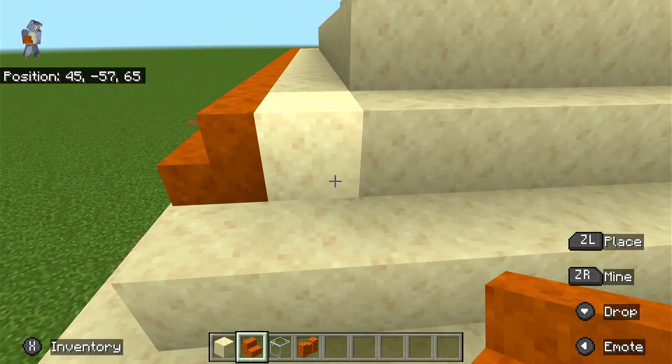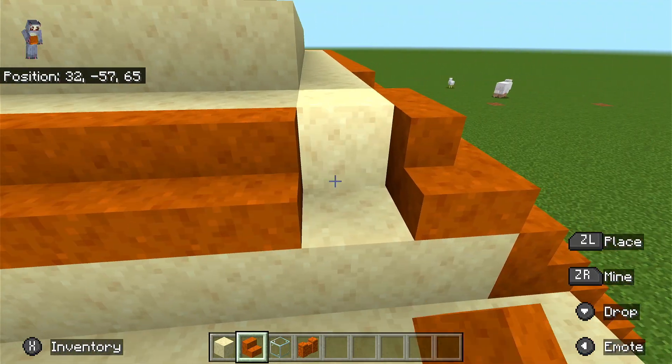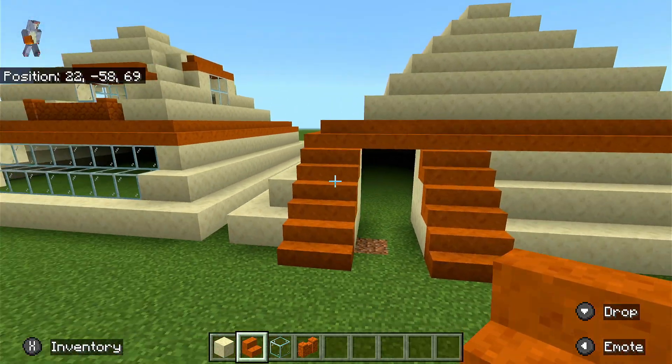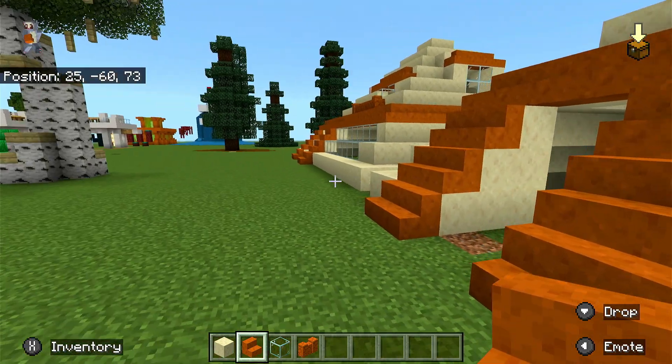Build these all around the pyramid like this. Put corner stairs where the corners are, and then you can fill in this bit here. That's pretty good.